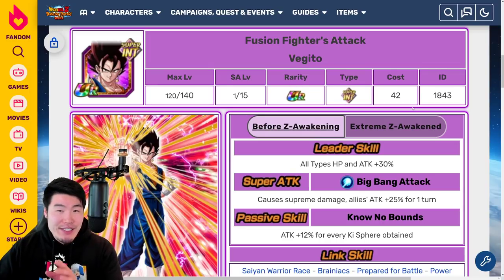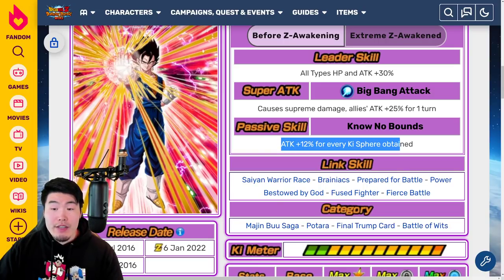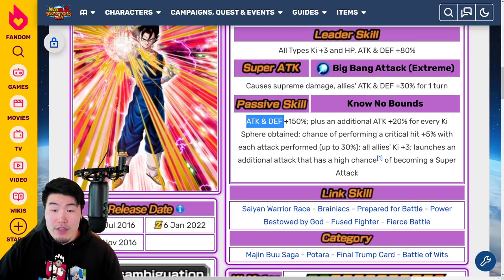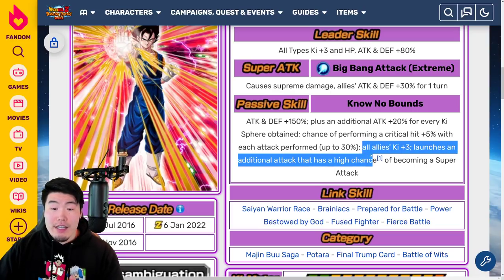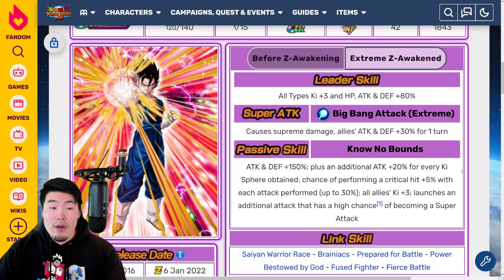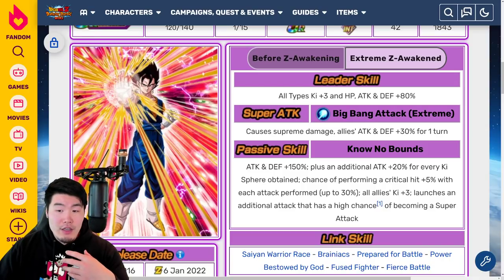Same thing for the Int Vegito — it's actually a very similar EZA. Pre-EZA, Leader Skill is all types HP and Attack plus 30%, Super Attack is Supreme Damage and Allies Attack plus 25% for one turn, and Passive is Attack plus 12% for every Ki Sphere obtained. With the Extreme Z Awakening, Leader Skill becomes all types Ki plus 3, HP Attack and Defense plus 80%. Super Attack is Supreme Damage and Allies Attack and Defense plus 30% for one turn. Passive is Attack and Defense plus 150%, plus Attack plus 20% for every Ki Sphere obtained, chance of performing a Critical Hit plus 5% with each attack performed up to 30%, all allies Ki plus 3, and launches an additional attack with a high chance of becoming a Super Attack. Compared to the Tech Vegito, this guy is going to be much more offensively driven, whereas Tech Vegito is much more defensive with the dodge chance and extra Defense per Ki. Both are very good units, nonetheless.